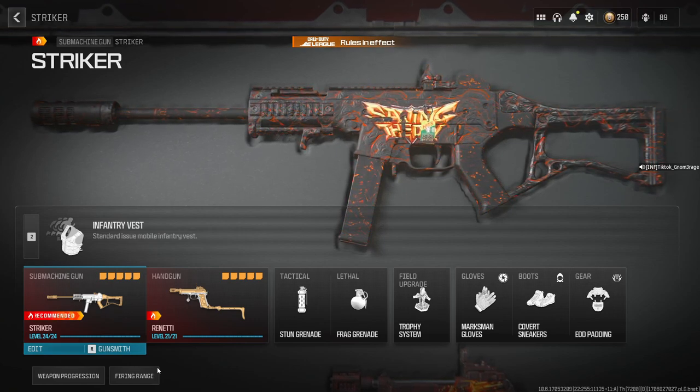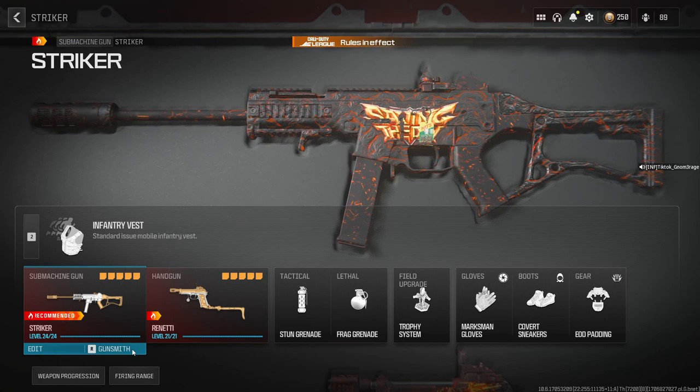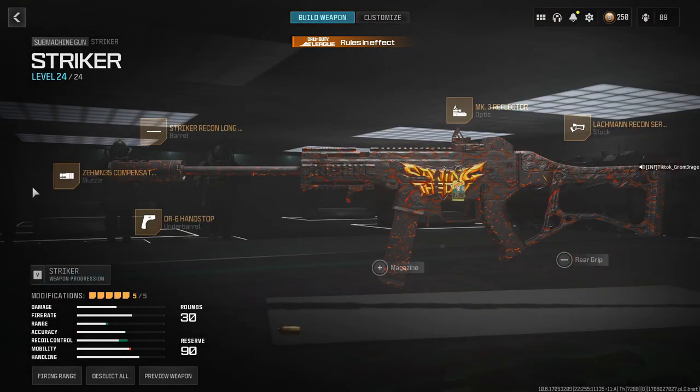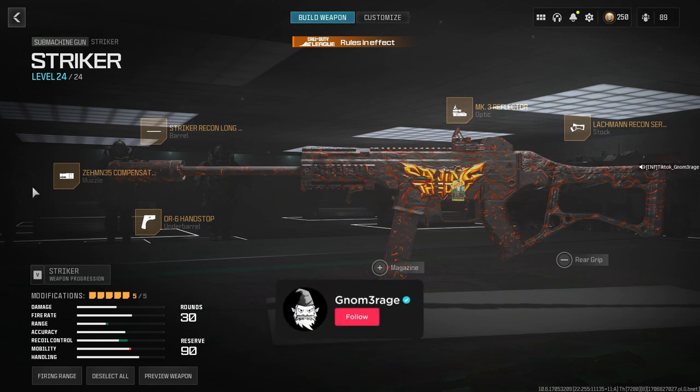Now let's jump into the meat of the video — the reason that you're here — to get the attachments so you can go play the game. Right here they are. I'm not going to go through them, you know how it works. We're not going to waste a bunch of time on that. We know you just want to copy it, paste it, and get into the game. So here they are.